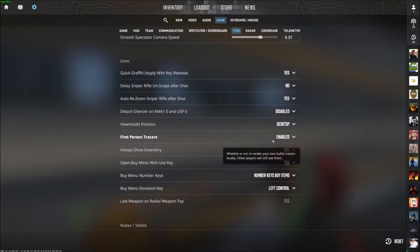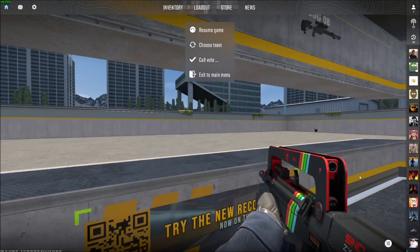I already have it selected, but First Person Tracers is the one you want — it's actually bold for me. I'm not sure if that's because I just messed with it, but if I put it on Disabled you don't have to click Save or anything, you can just hit Escape.